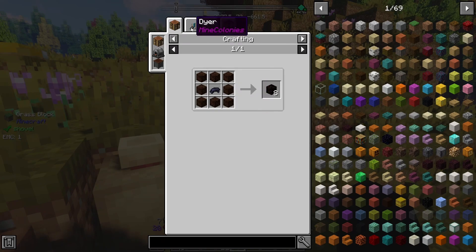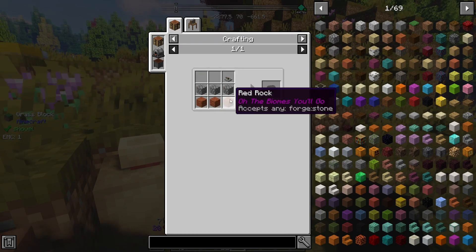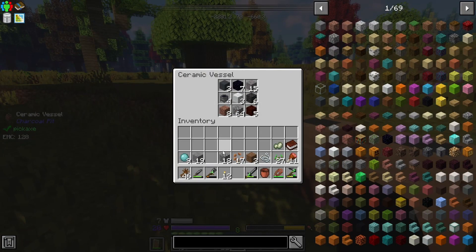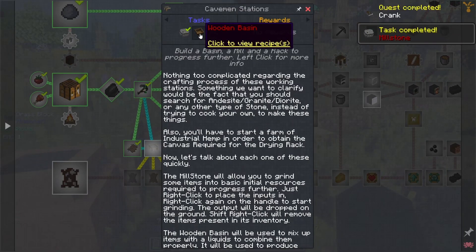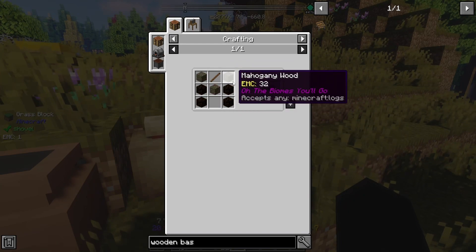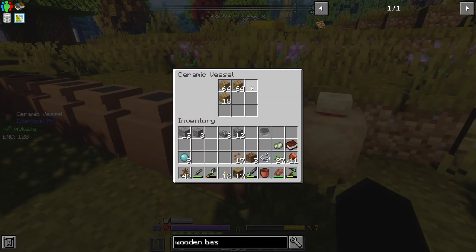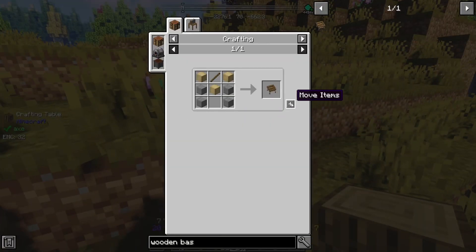How can I make stone if I can't smelt it? Andesite, diorite — okay, that's what they were talking about. I think we have some andesite, right? We definitely have some andesite. Okay, sweet — millstone, we got that. We need the wooden basin: sticks, logs, stone. Got everything. Yeah, yeah, yeah. Perfect.